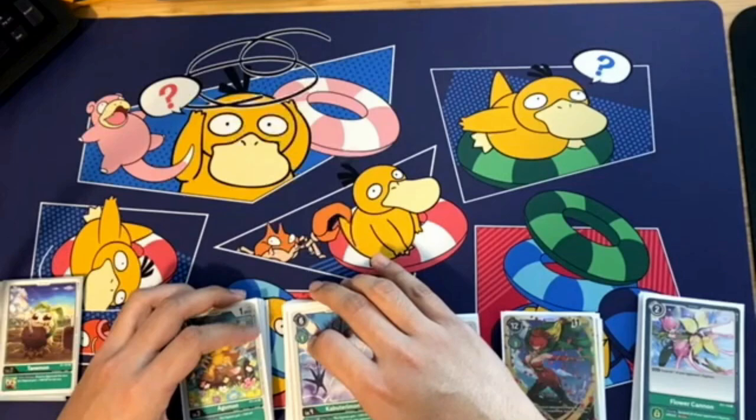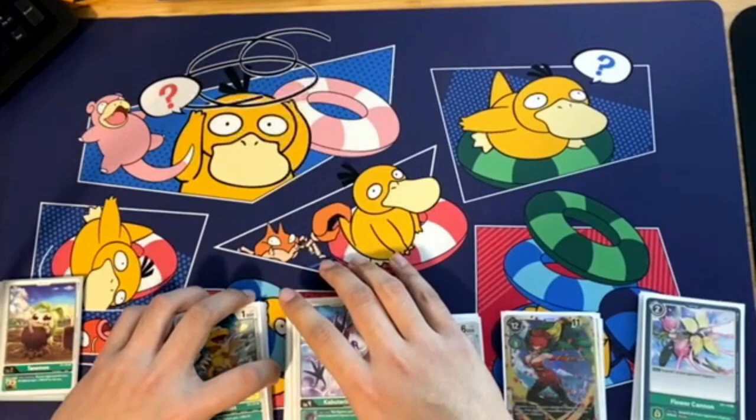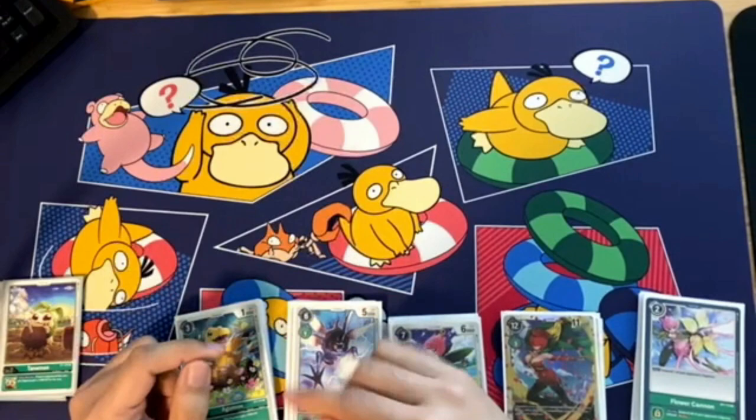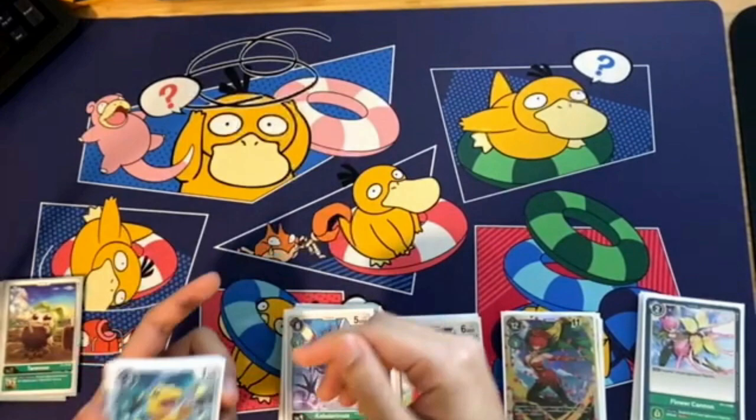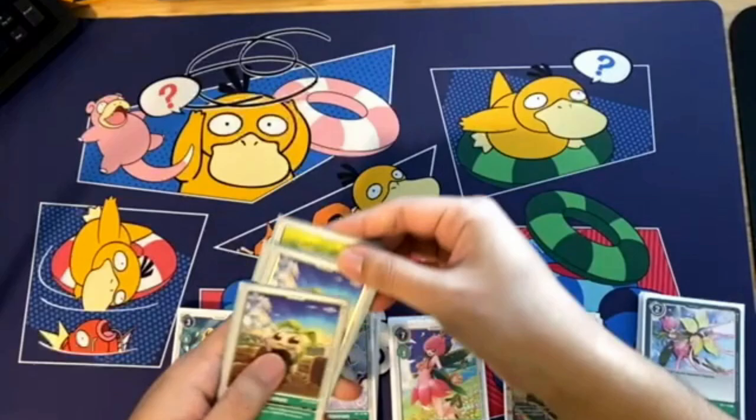This deck is very defensive and basically relies on slowing your opponent down as much as possible while you build up at a marginally faster rate due to the lower cost, and then getting as much chip damage in as possible along the way while preventing yourself from getting chip damage. You really need to be careful in how you build up a board state, and you have to try to eliminate potential threats as soon as they appear.